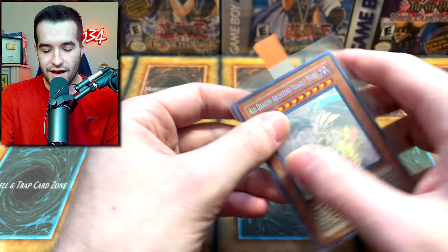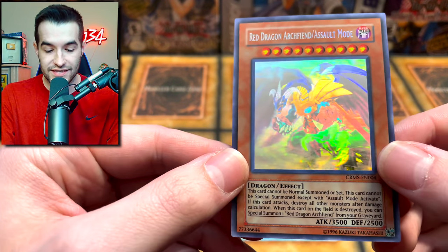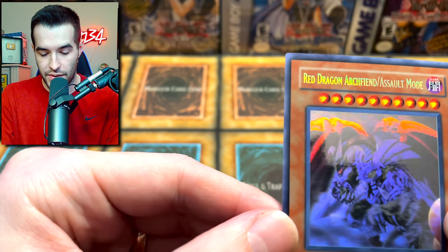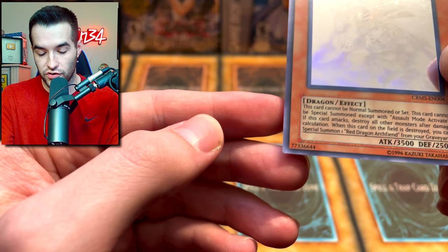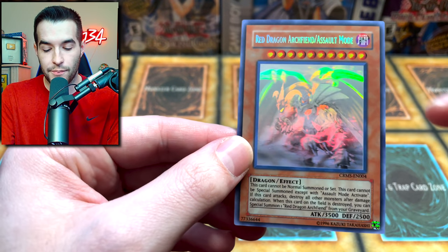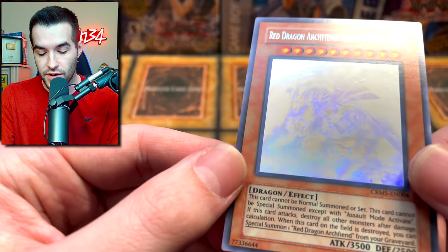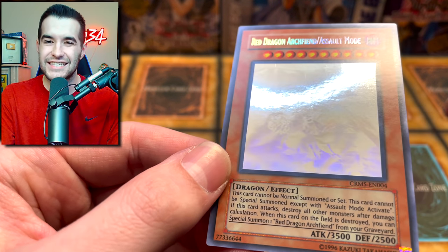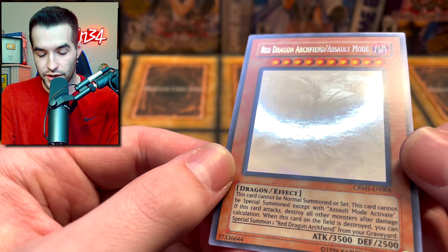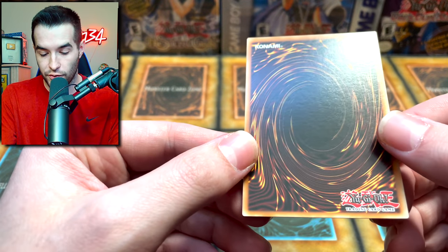Next card, we have a Red Dragon Archfiend Assault Mode Ghost Rare. This is unlimited, so it's not like the best first edition, but this card was in really nice shape, so I figured let's try and grade it. Centering is not perfect from the top to the bottom — it's a little bit off. Side to side looks pretty awesome. Surface looks absolutely amazing on this Ghost Rare. There are slight little scratches, but that's pretty normal for Ghost Rares. Overall, pretty clean.